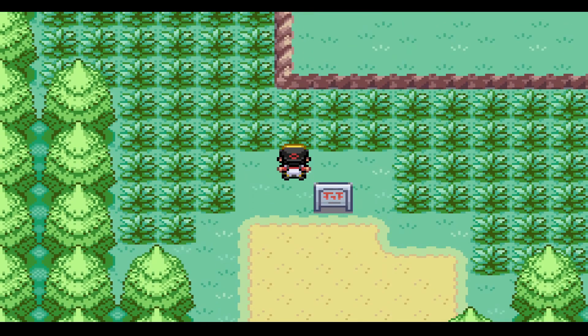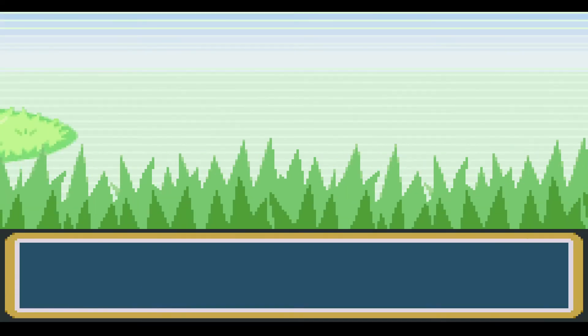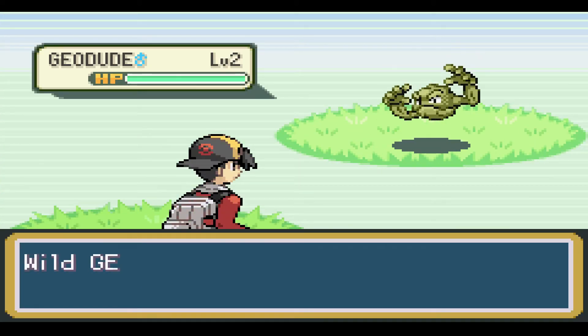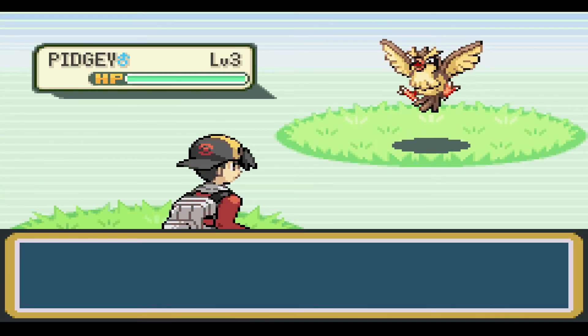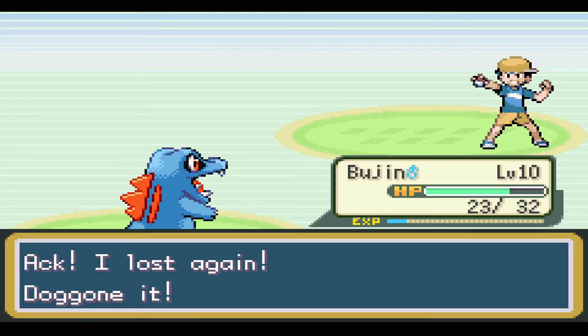We got Route 46, it's a new area. New encounter - a Geodude. That's actually really helpful. Why does it have to be level two? Let's catch it. New Pokemon - a Pidgey would be nice, and that's exactly what we got. Let's go. First trainer battle. Too easy, dude. I literally just destroyed his Rattata.